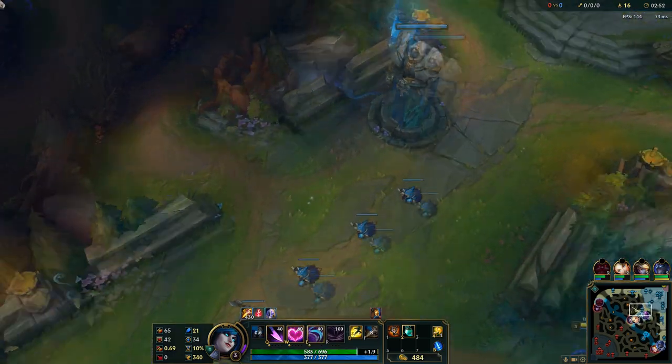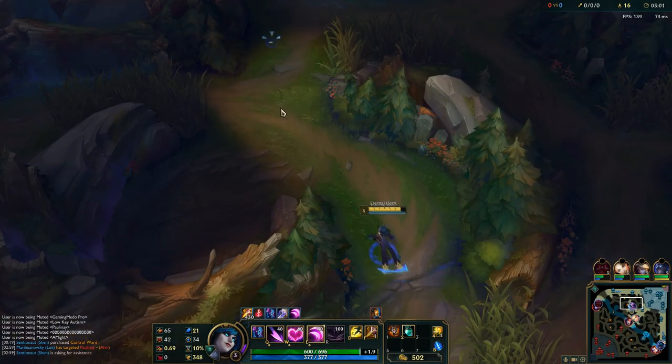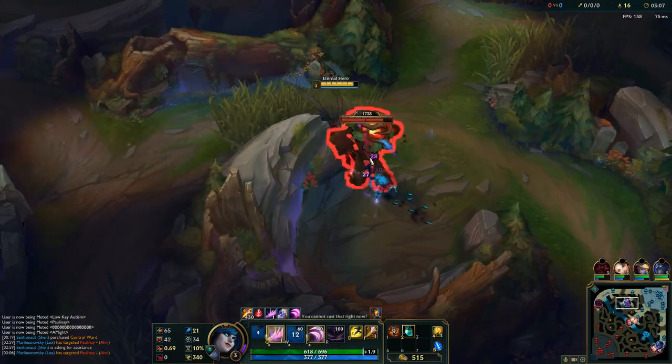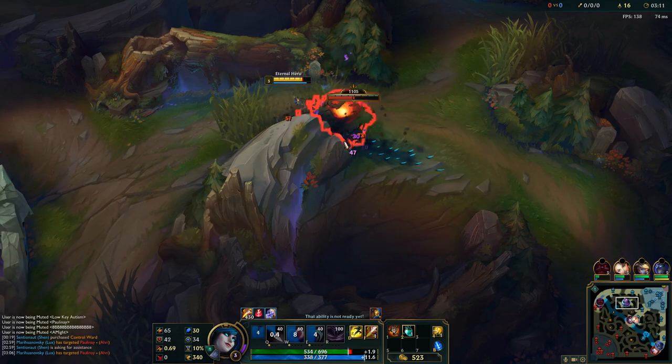Now E — E has short range, so Evelynn dashes to the target, dealing bonus magic damage, applying on-hit effects, and also gaining a short burst of movement speed — that is 30%.